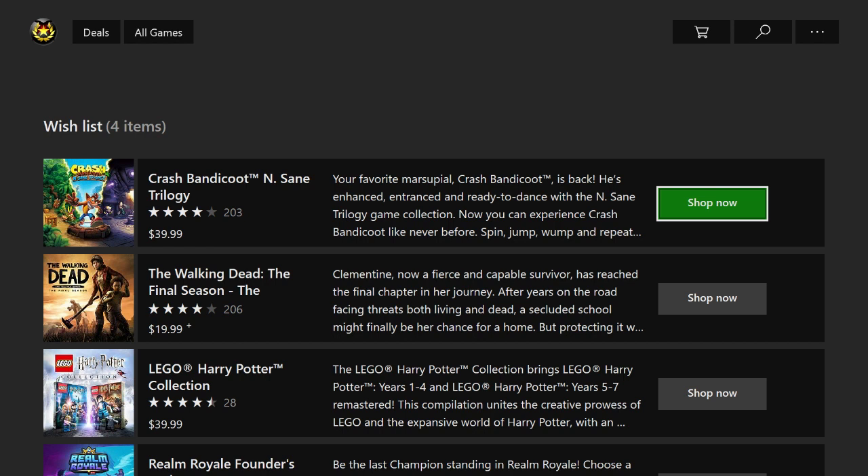If I wanted to, I could also click Shop Now and buy one of these games for him as a gift. And if you guys want to know how to buy games as gifts for friends, definitely check out the video on my channel where I cover how to gift items. Anyway I think that this is a really super cool feature — it's very useful to me personally and hopefully you guys will find some use out of it as well.